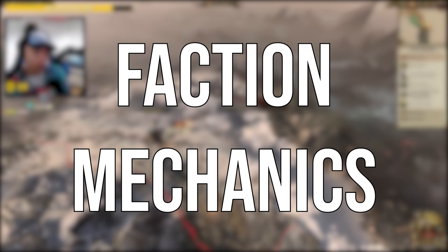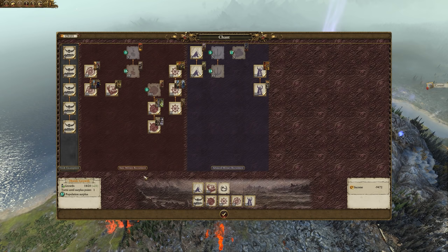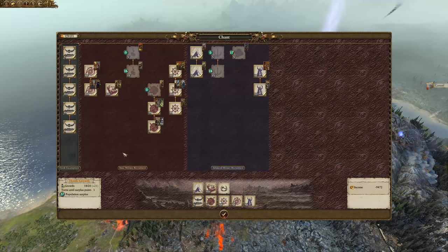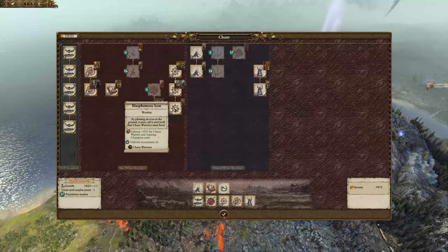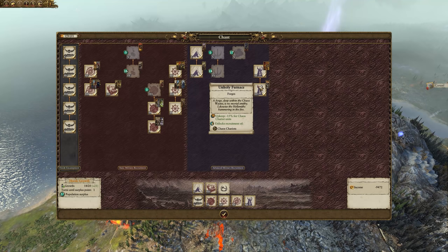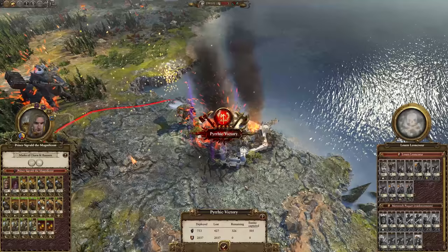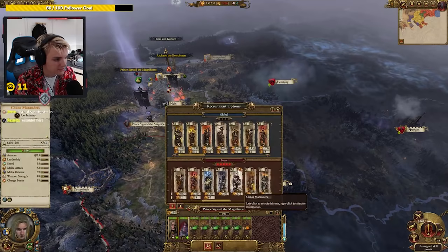Now we come to faction mechanics — and as I mentioned at the start, this won't take very long since they have just three mechanics and only one is unique to them. First is the horde mechanic. The faction cannot inhabit settlements; instead it works on a system similar to the Vampire Coast's shipbuilding mechanic, where armies act as mobile settlements with buildings available for construction. Since Warriors of Chaos are focused on fighting, these buildings are basically all about unlocking new units, with a few exceptions affecting upkeep, recruit rank, and hero unit capacity. Buildings cost money and growth points, which are gained by accumulating horde growth each turn and by razing settlements. The lack of settlements means you have nothing to protect and can recruit units pretty much wherever you go.